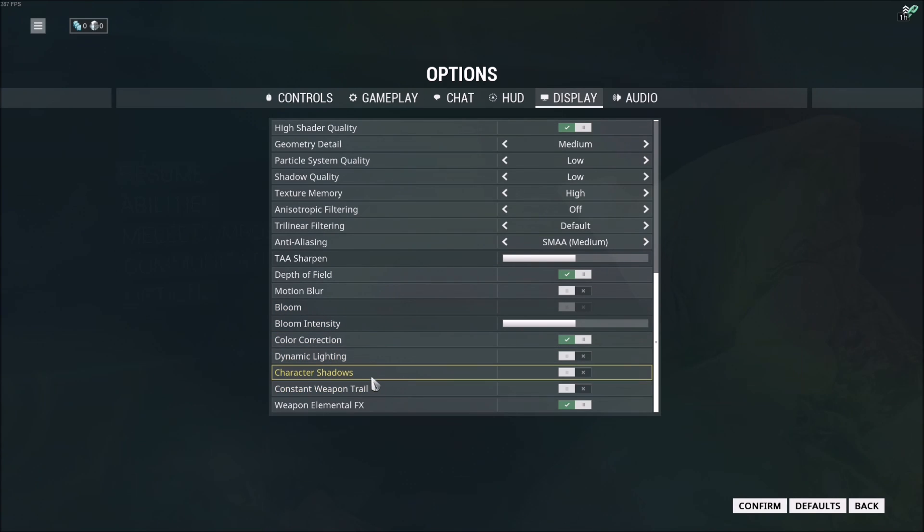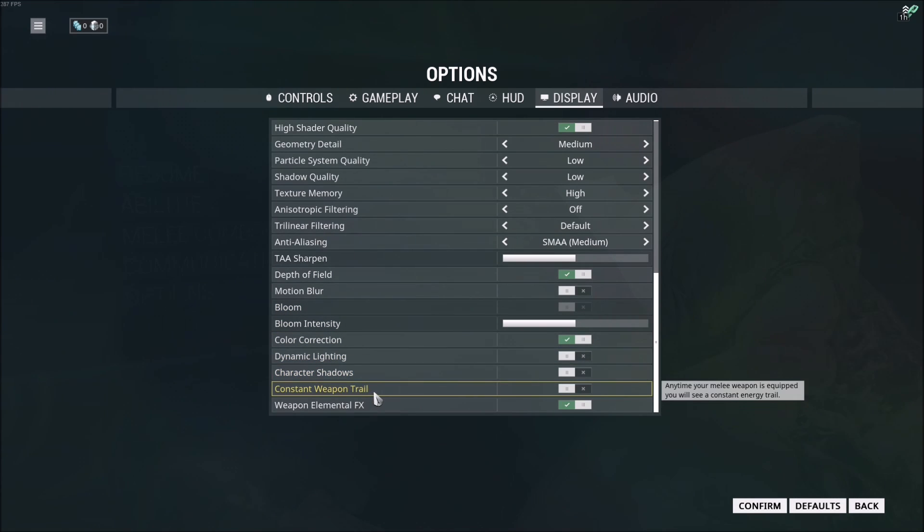After that, dynamic lighting, character shadow, and weapon trail — put all three of those at off. Those three effects together will get you 8 to 10 FPS, which is really important. It's lighting effects and the shadow of your character rendering all the time. You should definitely try this and you will hit 60 FPS easily.